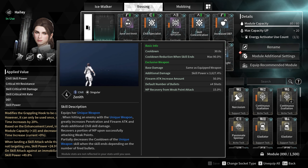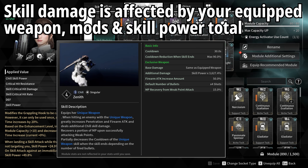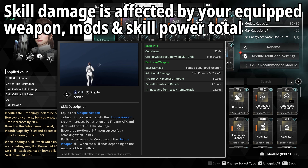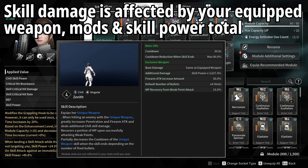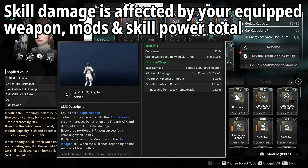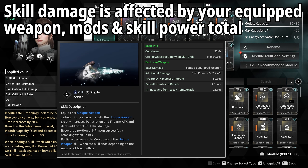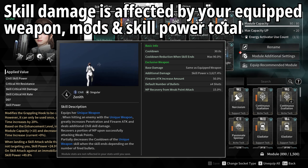The main things we're going to focus on are how we can increase the damage of this shot. Every single one of these is going to happen from your base damage, which is the same as your equipped weapon. Whatever weapon you have equipped when you activate this skill, that base damage is filtered into this ability. On top of that, we get a bonus 3,627.4% of our skill power added as additional damage, plus a 50% firearm attack increase on our base weapon, and 4 shots at standard.